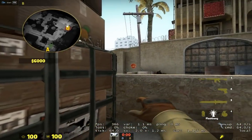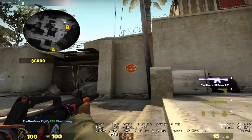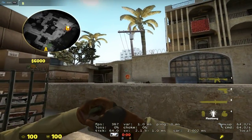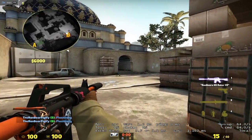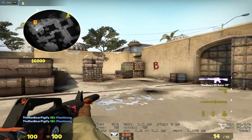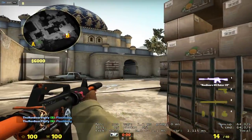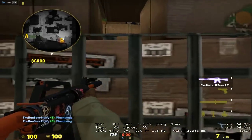If you see them rush, take a flash, stand behind this box, and bounce it off this sign right here. The flash will bounce off and land directly here - oftentimes when they're rushing they will be fully blinded. If you have more than one flash, flash once, turn around and do a run-jump throw like this which will bounce right here. If they manage to avoid the first flash they'll come out and be blinded by the second one. This buys a lot of time for your team to rotate in, or you can just pop both flashes and peek out and kill them.